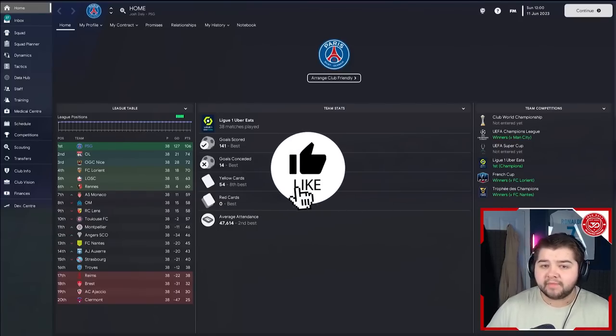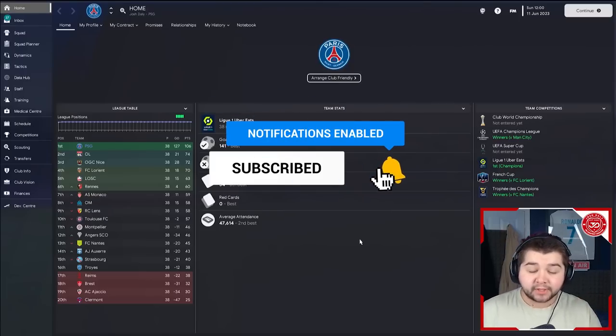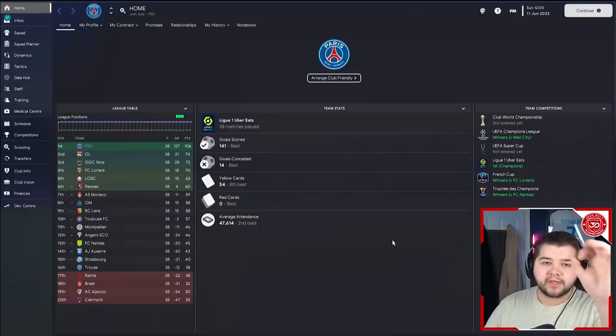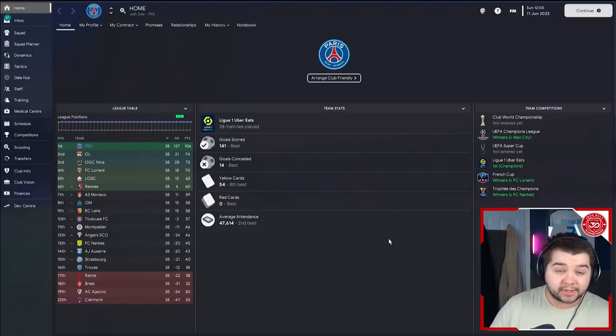We're going to kick things off with the powerhouse team, get it out of the way, and then focus on the smaller teams. With the powerhouse team being PSG, we managed to win the Champions League, the French League, the French Cup, and the Trophy de Champions, scoring 141 goals, conceding only 14, and zero red cards across the season, which is really good to see. 106 points in the league compared to Lyon who came in with 74, so no real competition there.